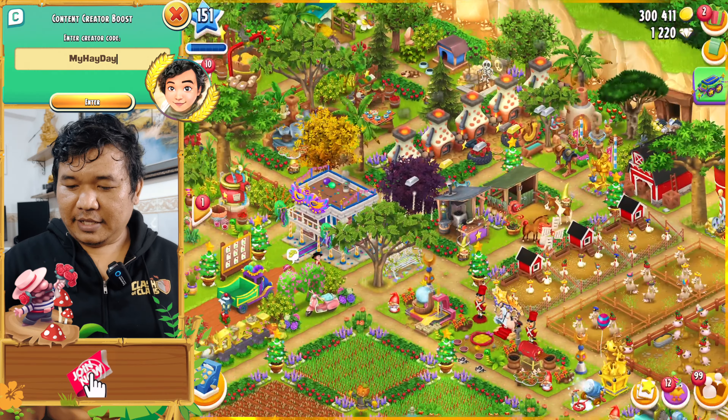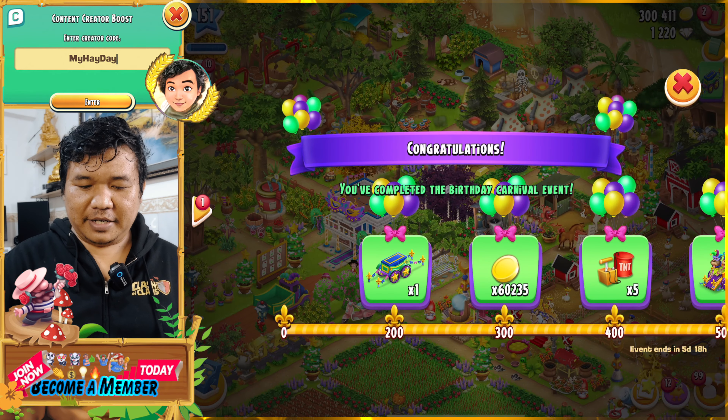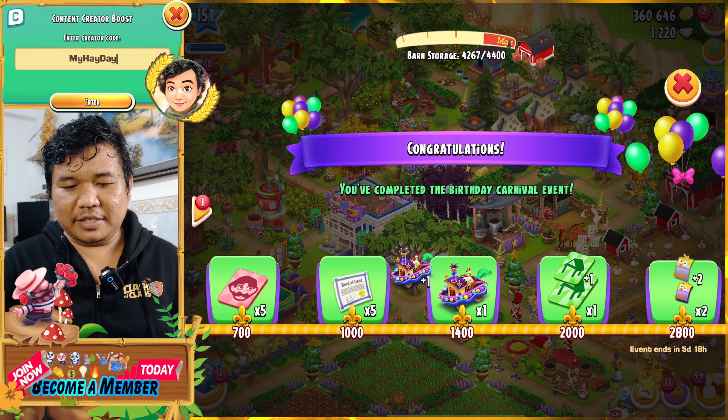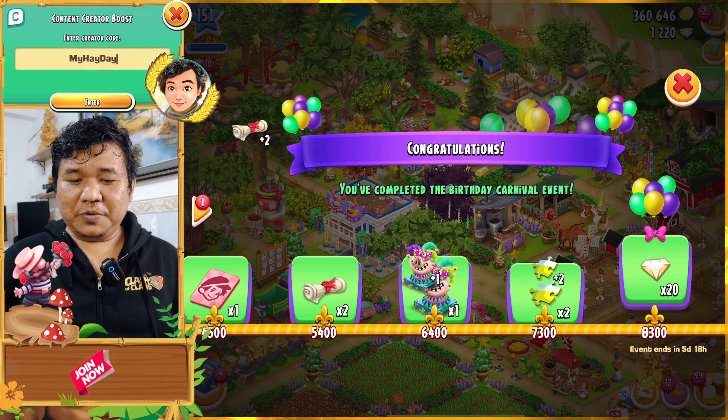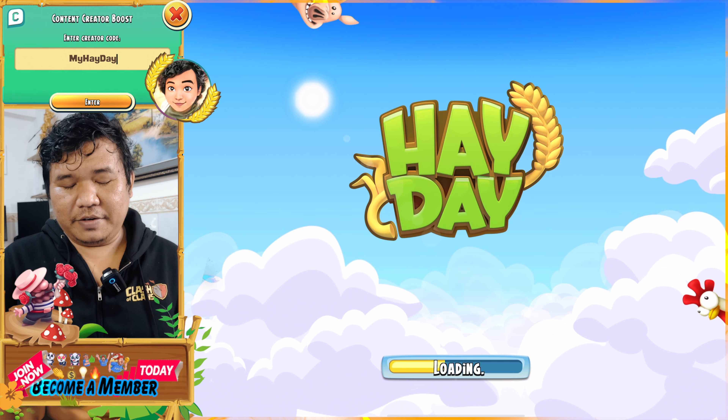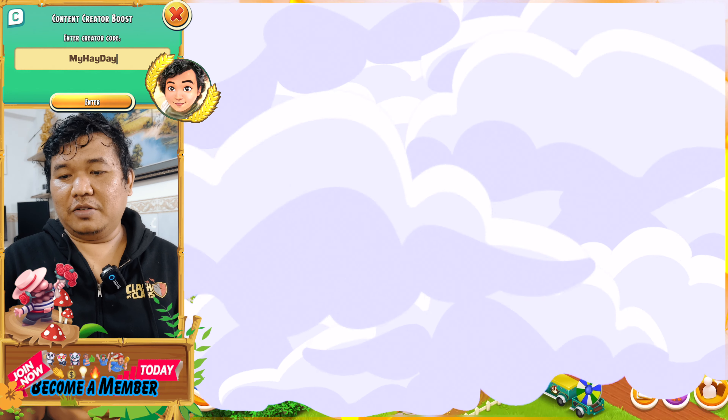Now it's time to collect how many rewards we can get. Here you will see the rewards appearing one by one. At least we can get six kinds of decorations, which is really nice and awesome. Getting more relates to the kind-of-one events, so let's go and check that out.